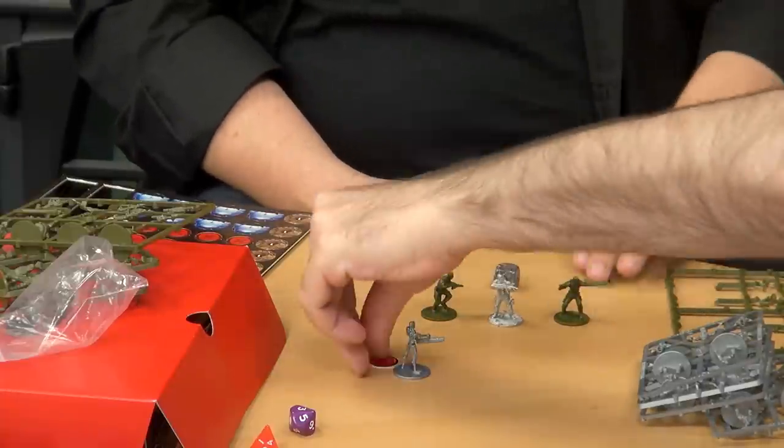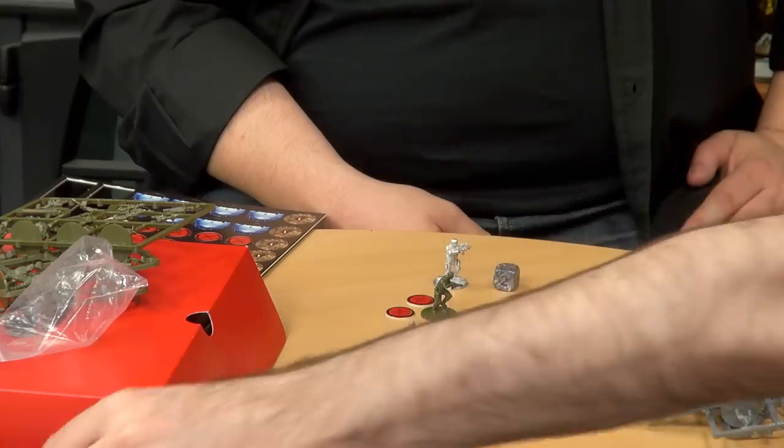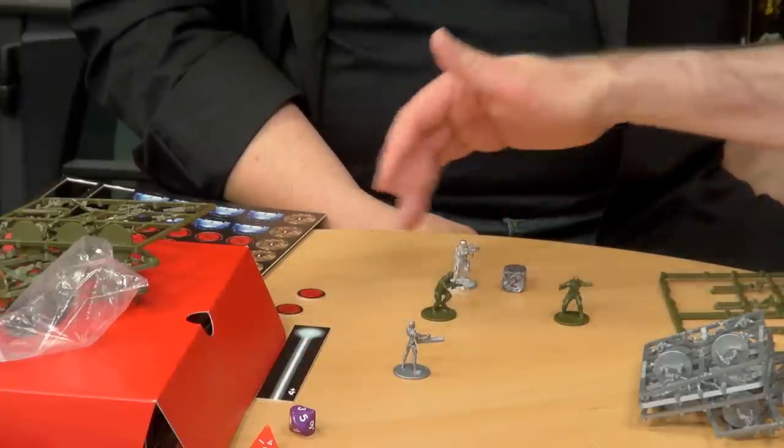There are special rules with names quoted from the movies. For example, 'On Your Feet Soldier' — if you have a hero within command range of a pinned model, you can use this rule to remove extra pin markers from troops around the commander, getting them back in action. The command range uses the shortest template.